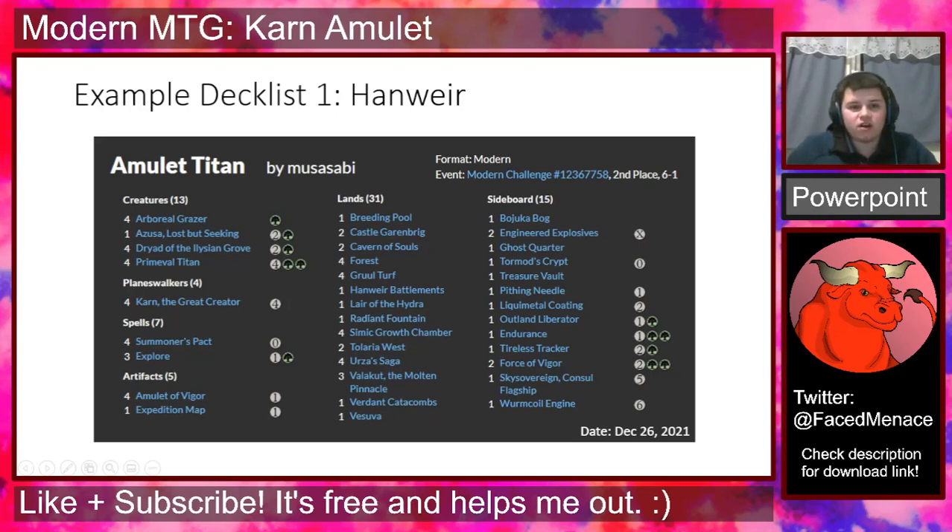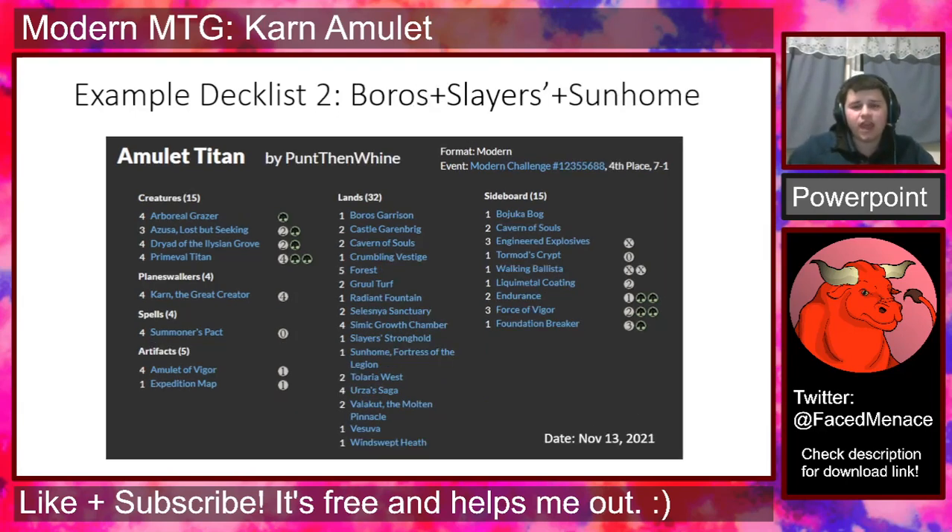For those who want to play Boros Garrison, Slayer's Stronghold, and Sunhome Fortress of the Legion — the typical Double Strike and Haste package — here's a list by none other than Punt Than Wine, who I've mentioned several times in this presentation. This list was taken from a recent Modern Challenge where Punt Than Wine got fourth place. We see four Arboreal Grazers, four Karns, and this list particularly leans on Azusa more so than Explore. Looking at the sideboard, you'll see the typical Karn targets including Tormod's Crypt, Walking Ballista, and Liquimetal Coating. If you're looking for a good starting point for Karn Amulet with the typical Double Strike and Haste package that Amulet usually plays, I would suggest this list.